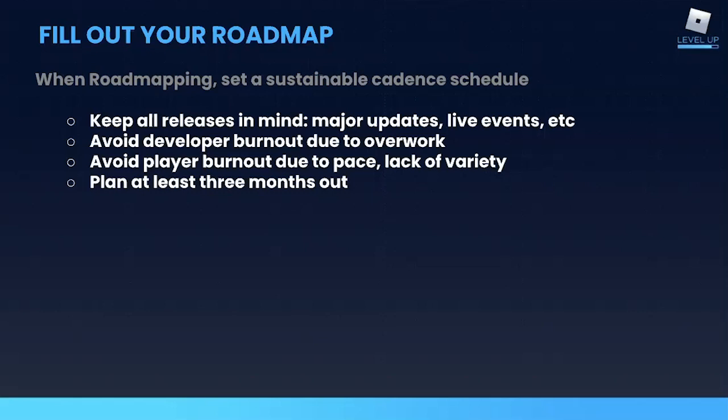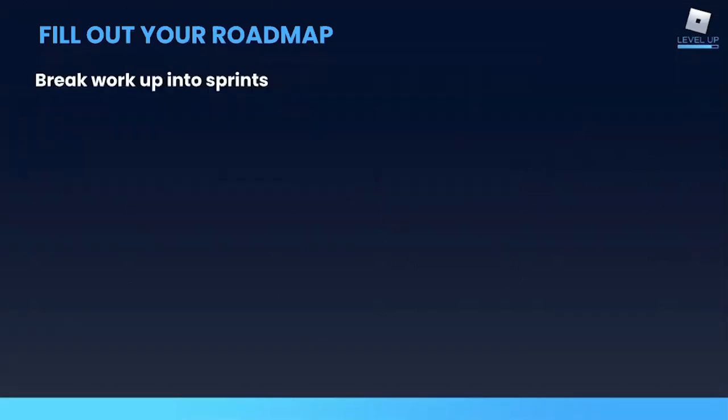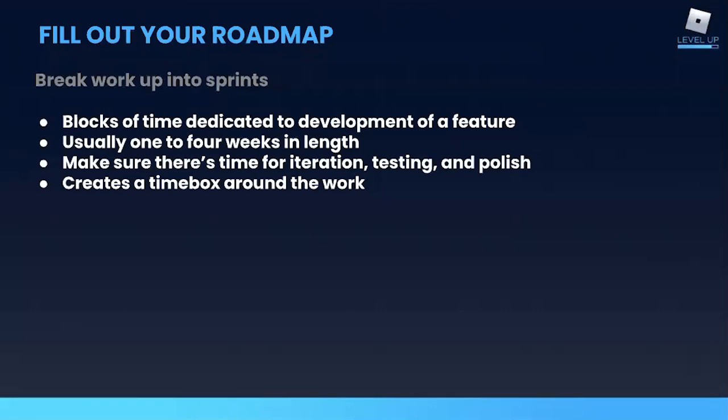I highly recommend that you plan three months out at a minimum, so you can choose your themes in advance and determine the best time for team members to take some time off — because knowing where you're going helps you get there more efficiently. One way to do that is for your team to think of work in each release in terms of sprints. Sprints are just blocks of time dedicated to the development of a specific feature or release, usually between one and four weeks in length, and include time for iteration, testing, and polish.